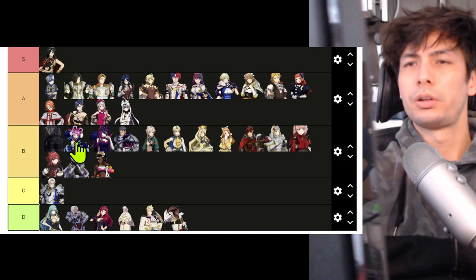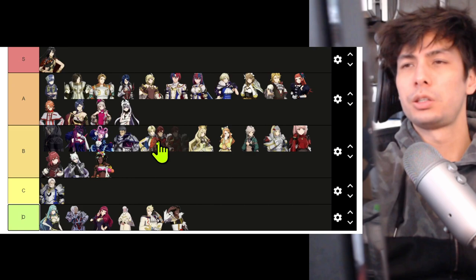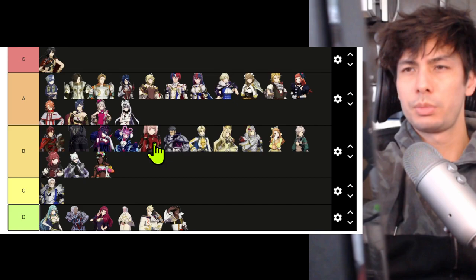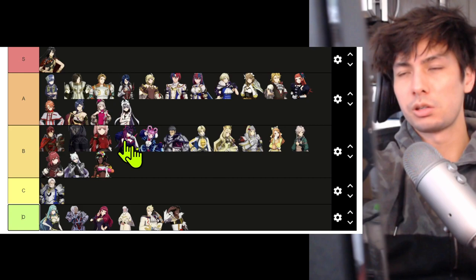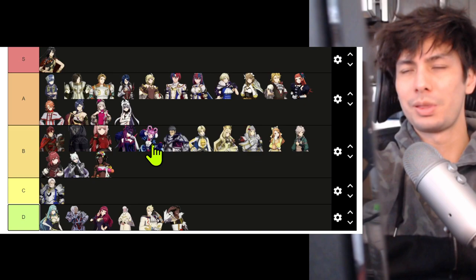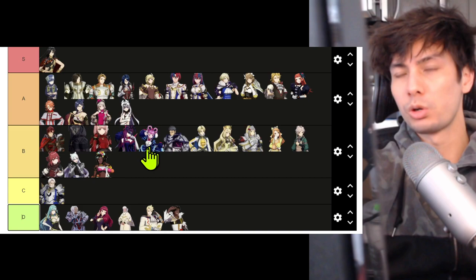I'll move Pandreo above Kagetsu. Now let's go to B tier: Vander, Hortensia, Ivy. I'll move Ivy up. Mav — all right there. I'll move Alfred above Céline. Céline can go up. Etie can go up. Diamant can go up — I think he can go to the top of B. Jade can go up. Lapis can go much higher. I'll put Lapis above the illusion sisters because honestly, you don't really need Hortensia's skills.